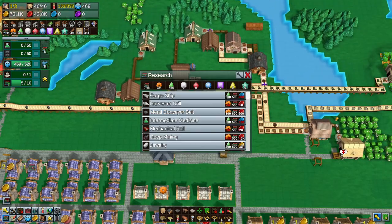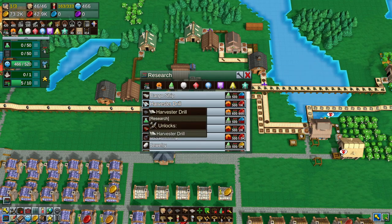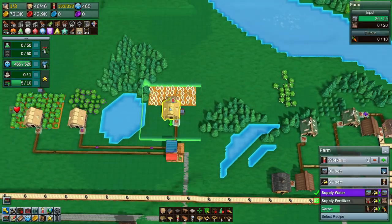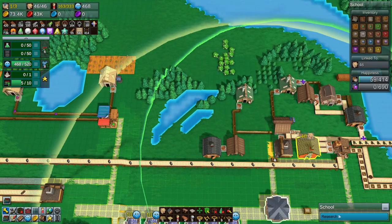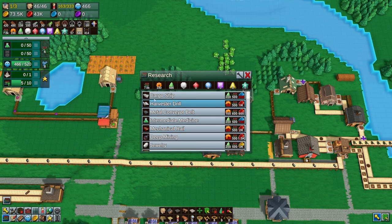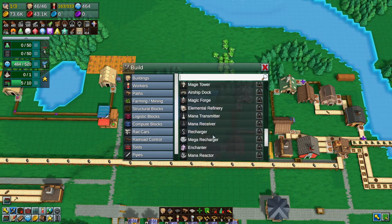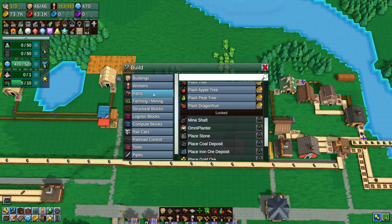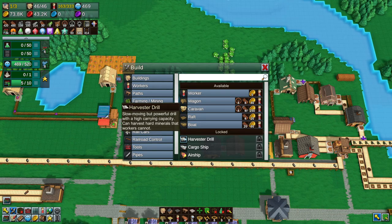Let's just check the research one more time — I just want to see if there's anything interesting here. What does this do? I don't know what a harvester drill does. Because when you hold over it, it doesn't tell you what it is. That's 1k as well. Cargo ships. Let me look this up — it's going to be under mining I'm guessing. Slow moving but powerful drill with a high carrying capacity that can harvest hard minerals that workers cannot.